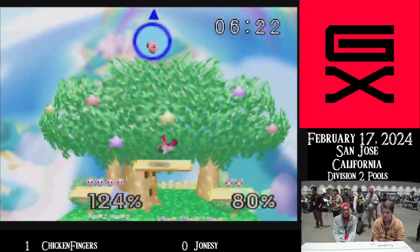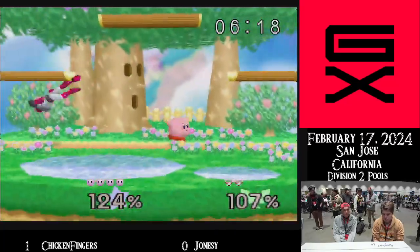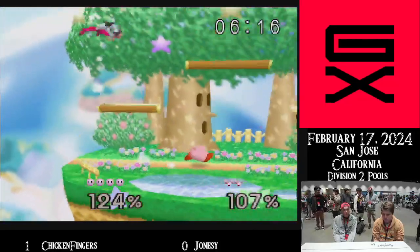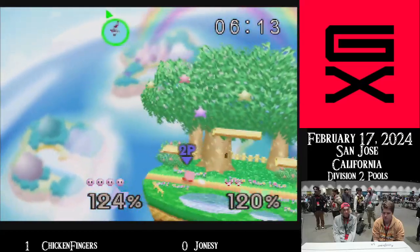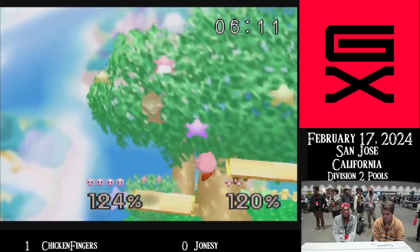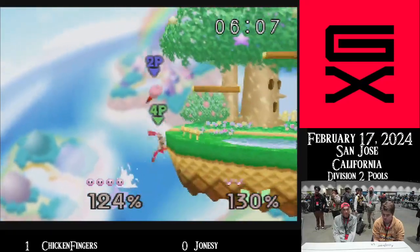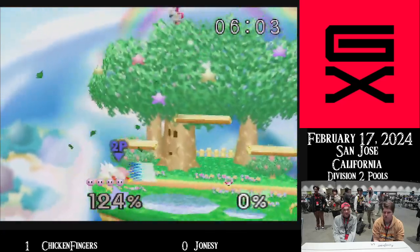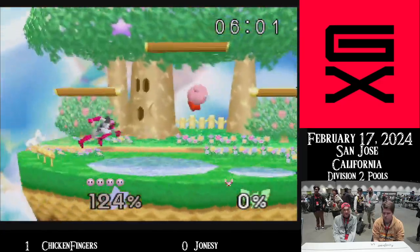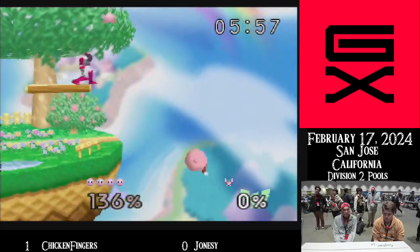Yes, snaps — very good. Be careful to be underneath Kirby. Up tilt wasn't a bad move — that would have done it if Kirby had fallen down. Okay, Kirby lives. Looks like a four-stock coming.